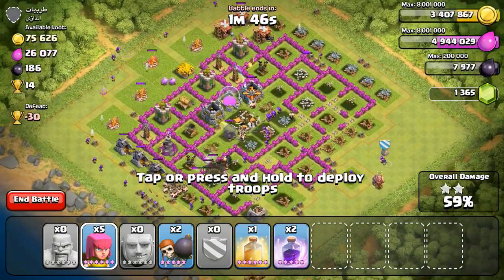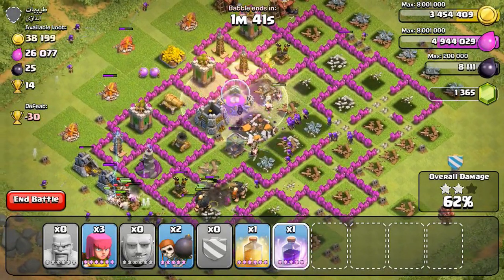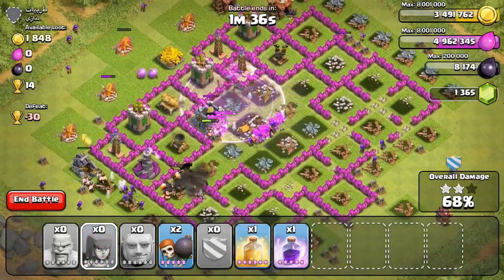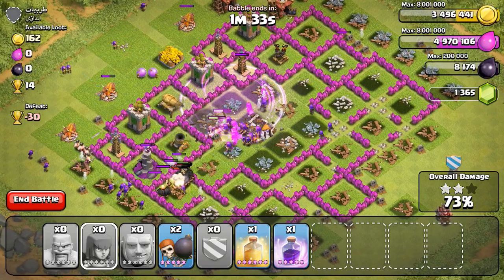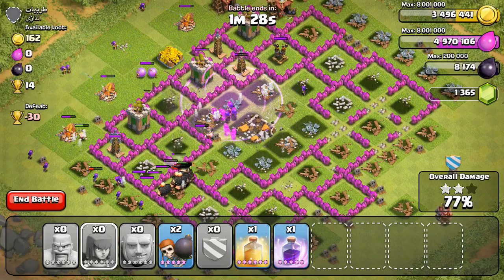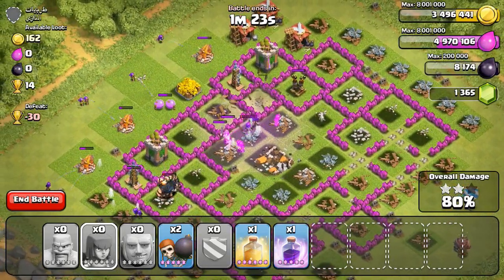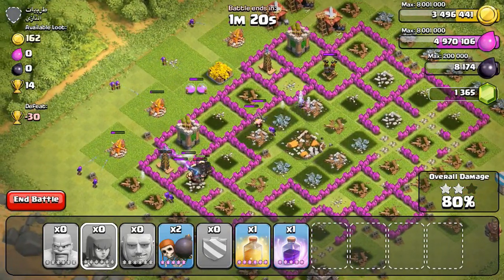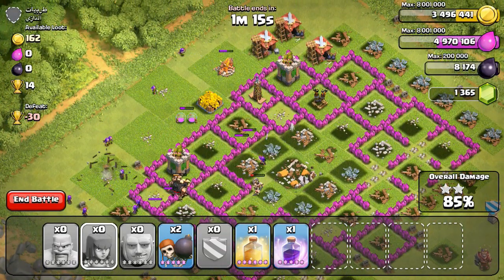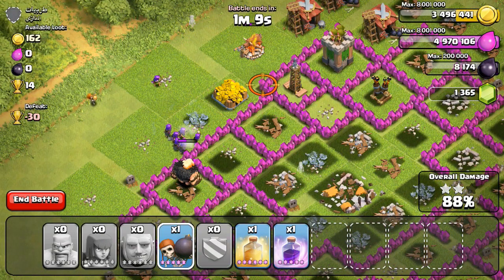Once you destroy a couple of the splash damage buildings on the outside, your infantry make their way inside and you're pretty much done from there. My Giants are taking all the heat from the mortar and wizard tower while the infantry on the inside destroy all the single-unit buildings and storages. We've already got all the loot so we're not really worried — just looking at three-starring the base now.